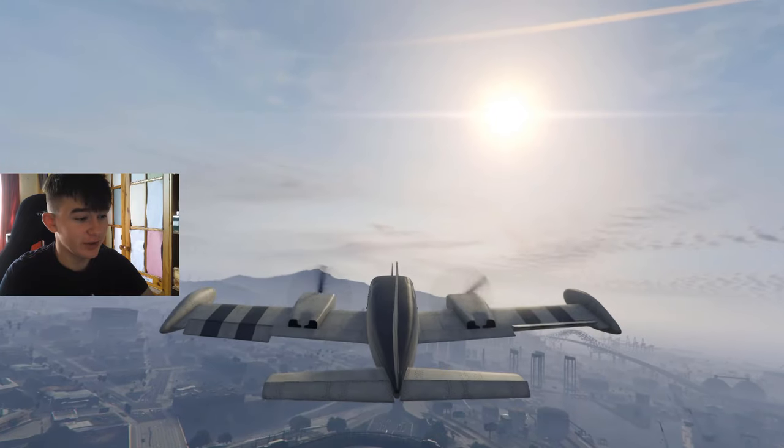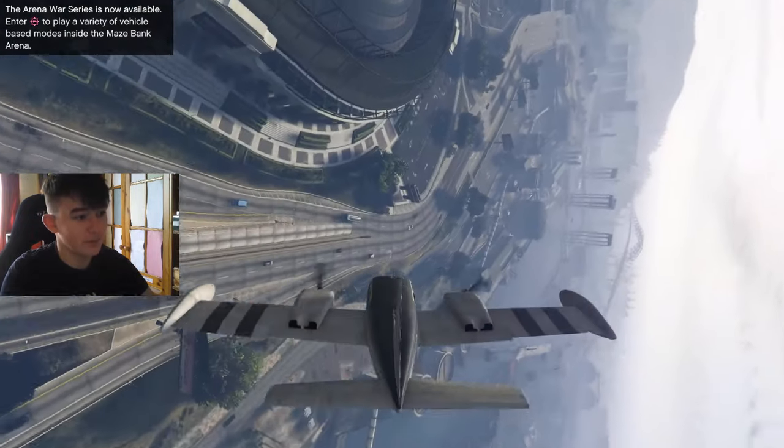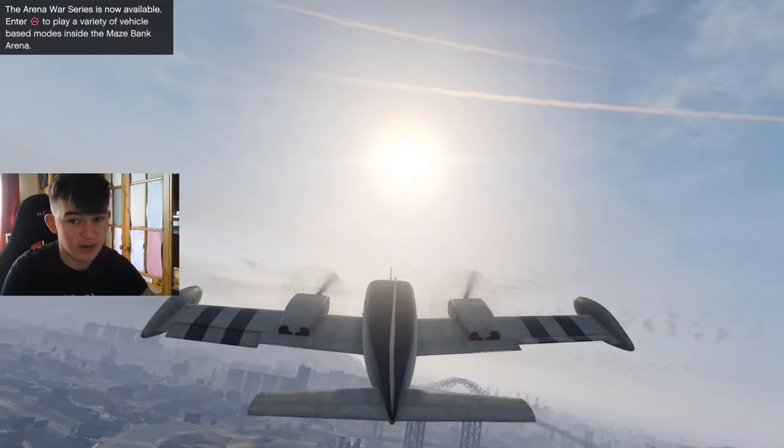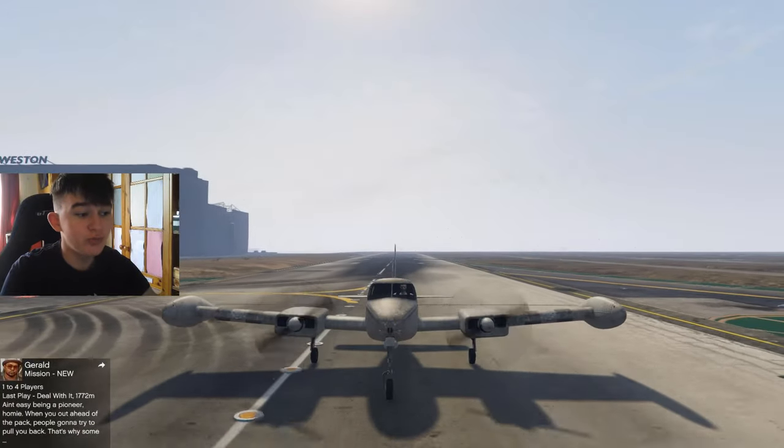Once you've done that, you can just use your mouse. All you have to do to control the plane is hold left click and move your mouse about. And that is how to fly the airplane in GTA 5.